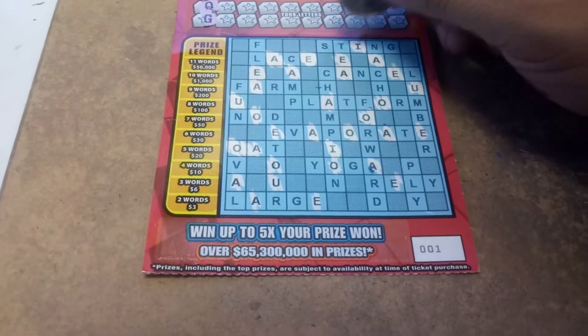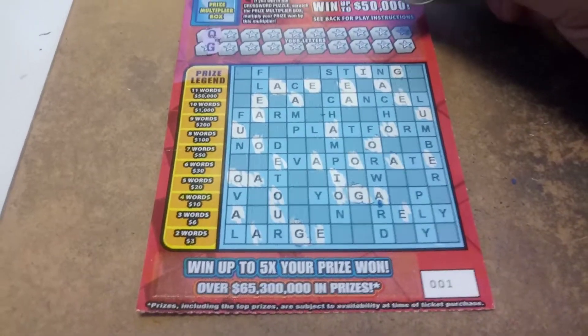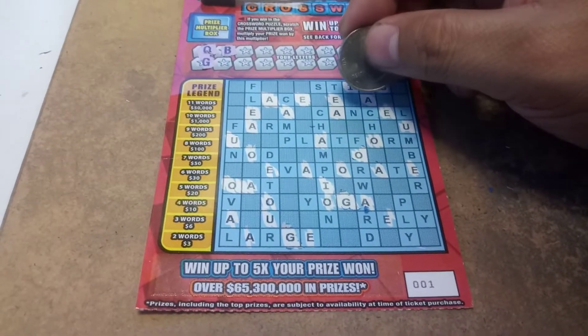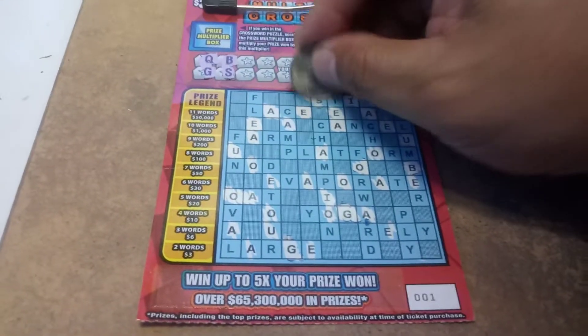Alrighty, let's see if I'm a G. There's a G, there's a G, and there's a G. A B — there's a B. An S, we have one S.